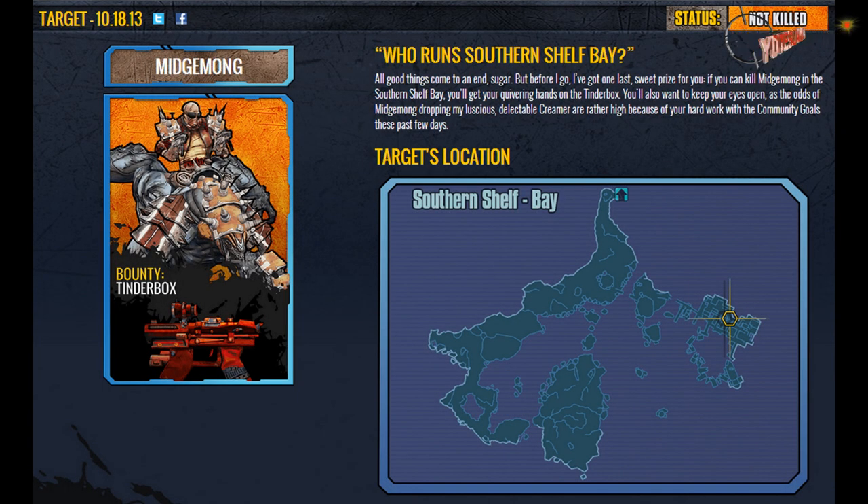What is going on ladies and gentlemen, Jody Slay here bringing you another Borderlands 2 video. Welcome to Day 7 of the Borderlands 2 100,000 Loot Hunt event. Today's target is going to be Midge Mong here in the Southern Shelf Bay, and he's going to be dropping the Tinder Box. He will also be dropping the Creamer RPG as we have completed all of the community challenges this week, so let's give everybody a high five!